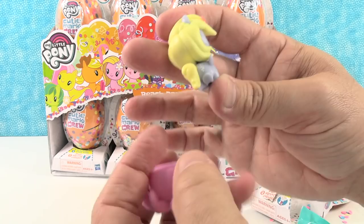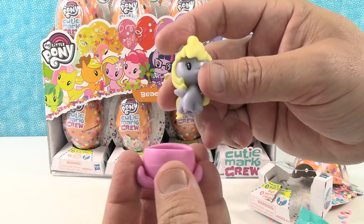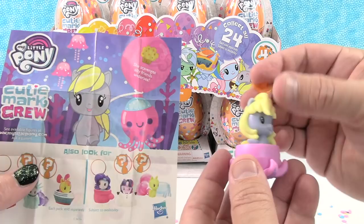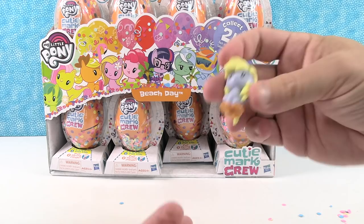She's got the bubbles cutie mark. On her little poster that she comes with, it just has a little muffin. That's her name. It says she scavenges silly friends undersea. Each one of these comes with a little stand, and your pony can stand without the accessory. It's actually really cool.